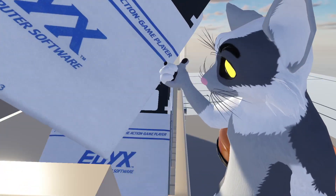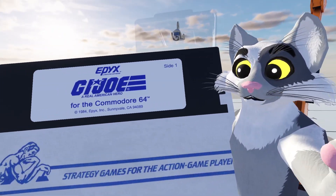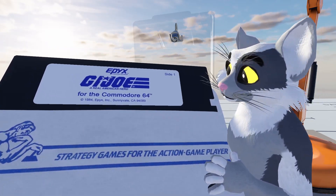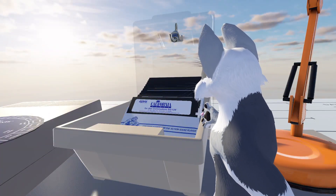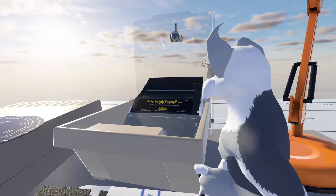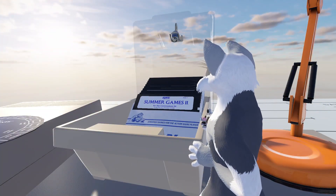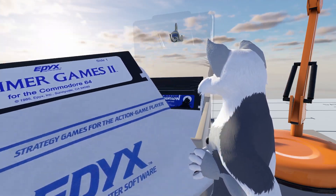Oh my god, I have this one — I actually have the GI Joe and it looks exactly like this. This one doesn't say 'load *,8,1' or anything, but I'd pop this in and type that command and I think it works like that. California Games — I don't think I had that one. Racing Destruction Set — never played that one either. Summer Games 2 — I had this. Wow, oh, this is nuts.